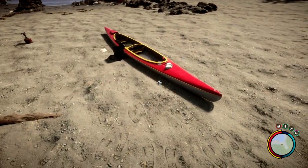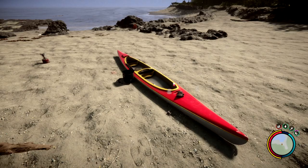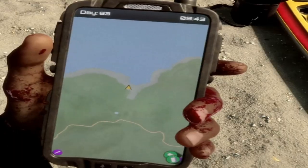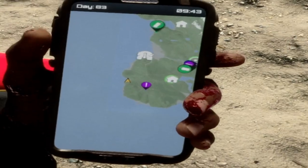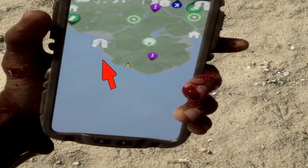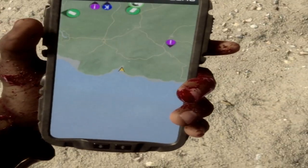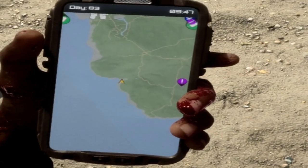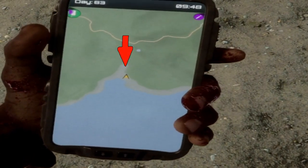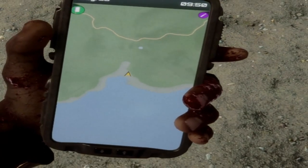The only place that we've found the binoculars so far flying around is the beach here, and it is located on the map not too far from the rebreather cave. The rebreather cave is right there, and we're just down the beach from it. You'll see the coast kind of goes into a cove, and right here on this cove is where we found the binoculars.